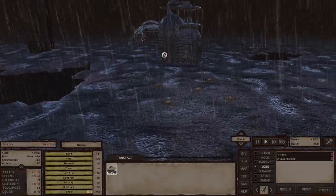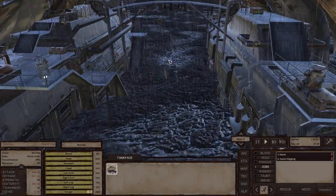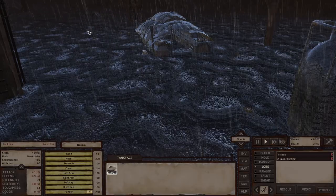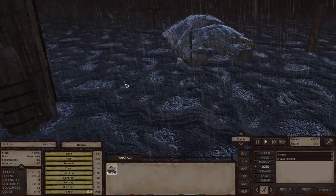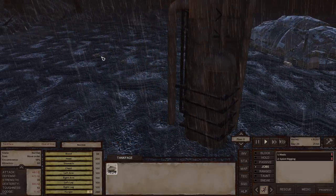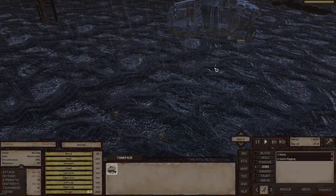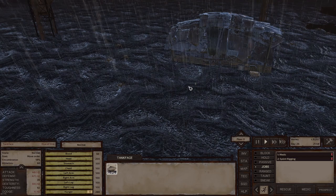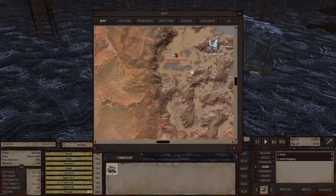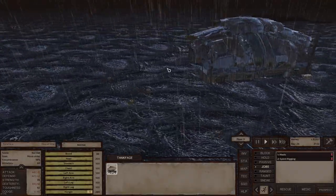So the thing about the ruins is they have defenses typically in the form of turrets — harpoon guns. So it might be better to avoid this one and go for another one. Let's see if there's one close. The harpoon turrets are pretty brutal. I don't know if I want to mess with that right now.